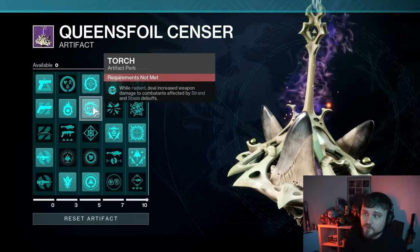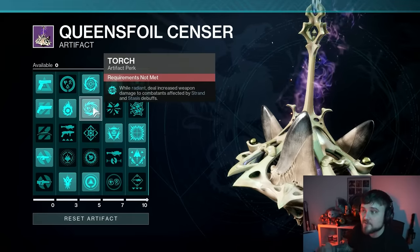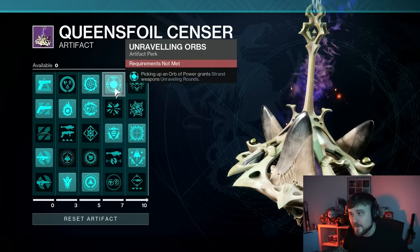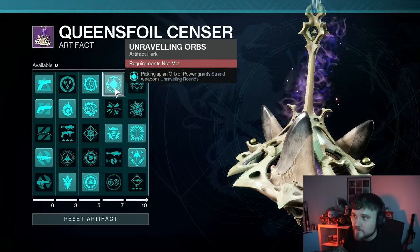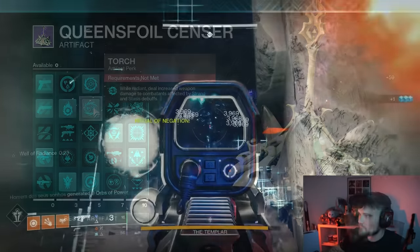This also pairs with the Torch perk this season. Torch reads: while Radiant, deal increased weapon damage to combatants affected by Strand and Stasis debuffs. So because we pick up an orb of power and affect the enemy with unraveling rounds — which is a Strand debuff — we also get to benefit from the 5% damage increase from Torch.